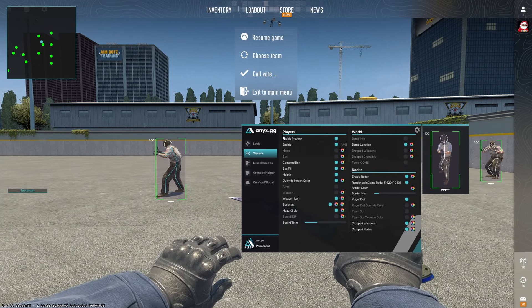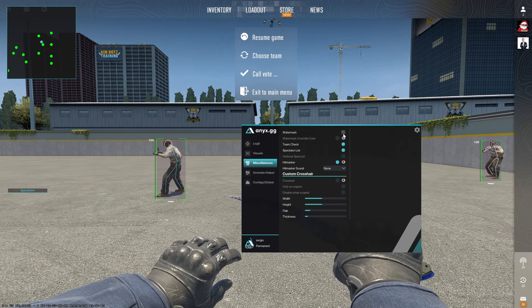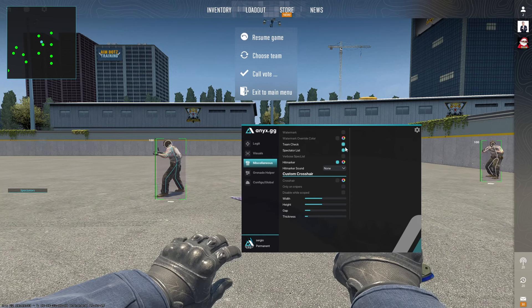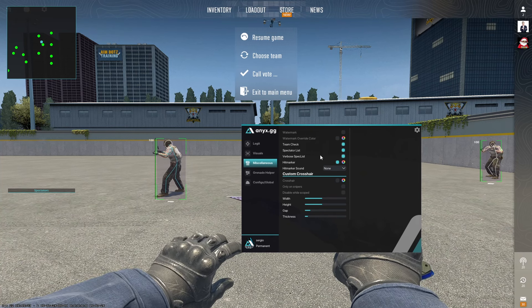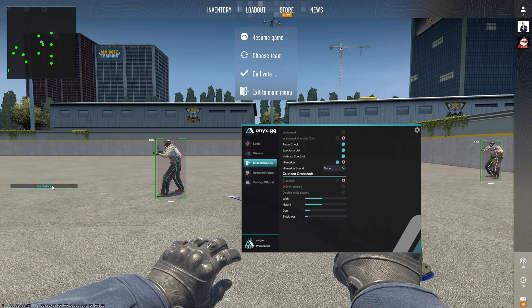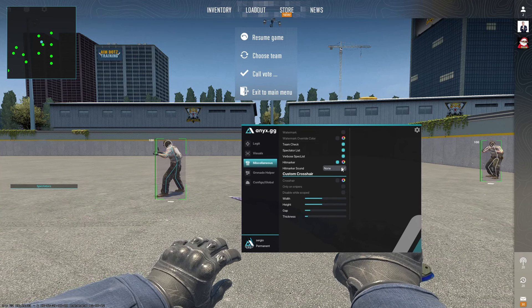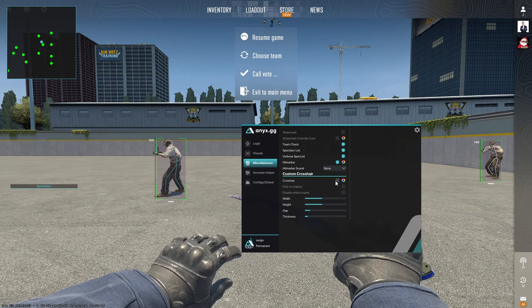There's a good amount of visual customization for this cheat. In the misc tab we have watermark, watermark color, team check, spectator list, and verbose spec list. Verbose spec list lets you view who is spectating who, while spectator list only shows who is spectating you. We have a hit marker you can enable and disable with a custom color and custom sound. You also have custom crosshairs — if you want to do no-scopes with an AWP or Scout, you can enable and customize that.